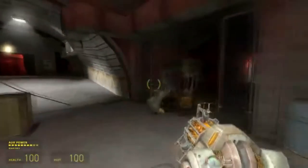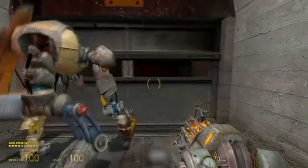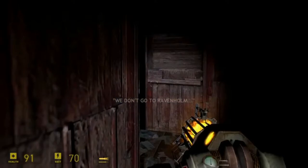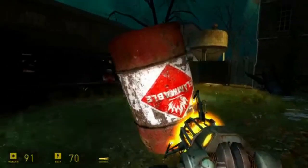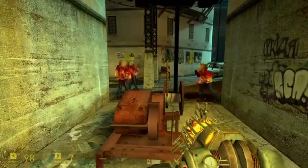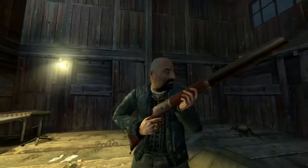Later, Gordon is forced to escape through the town when Overwatch forces raid Black Mesa East. During the chapter, many areas of the town are littered with propane cylinders, barrels of flammable materials, and booby traps, which have been laid by a lone survivor, Father Gregory.